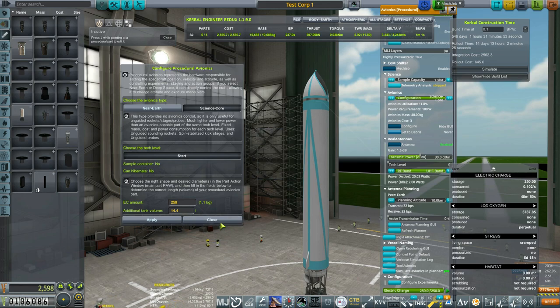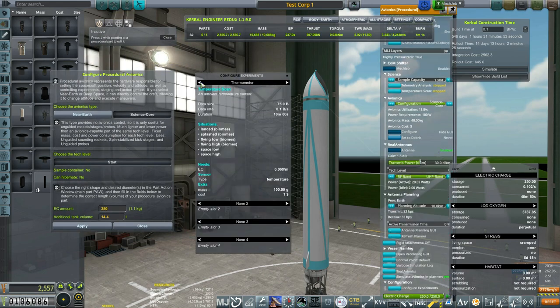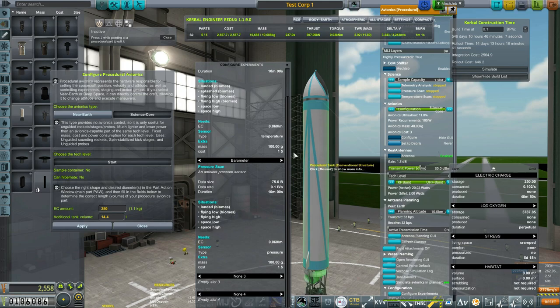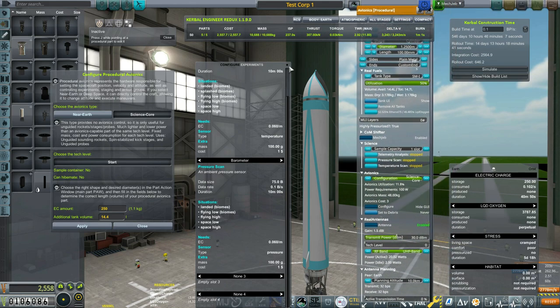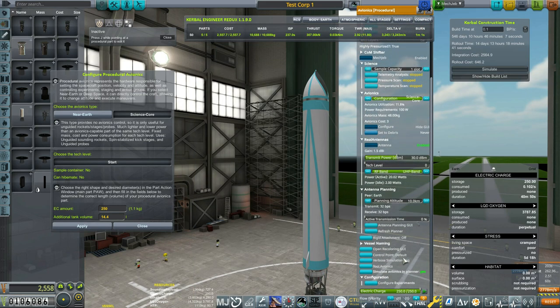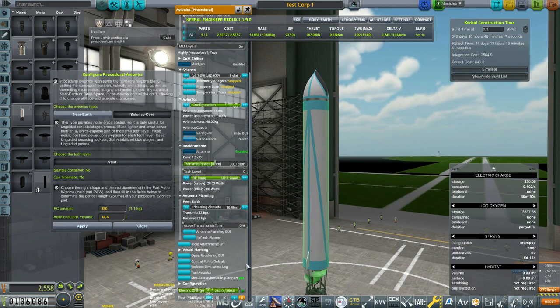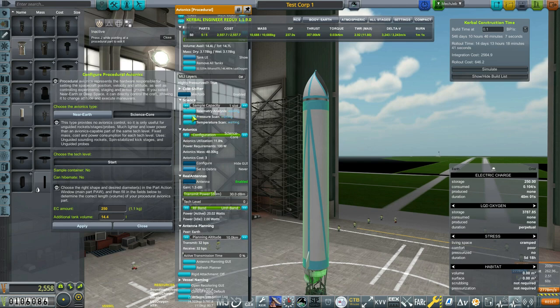Both controlled and non-avionics-controlled cores can have experiments built into them, and the science core does save a little money on tooling costs. I'm going to set this around 200-250 electric charge — anything less than that really doesn't matter. You can click on this configure experiment thing and click between these tabs to put experiments inside the core. It does add weight and costs a little funding, but reduces part count and in my opinion looks a little cleaner on these earlier rockets. You can add up to four experiments on a core — keep that in mind for keeping part count down, as this game can get a little laggy when part count gets too high.